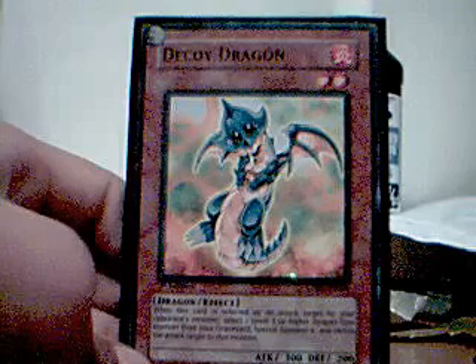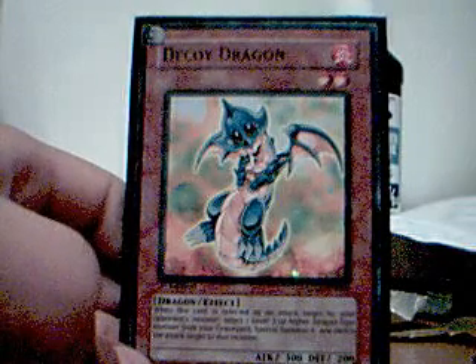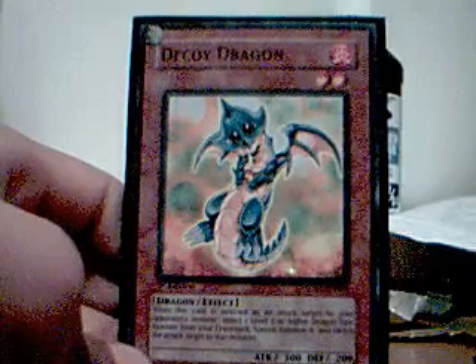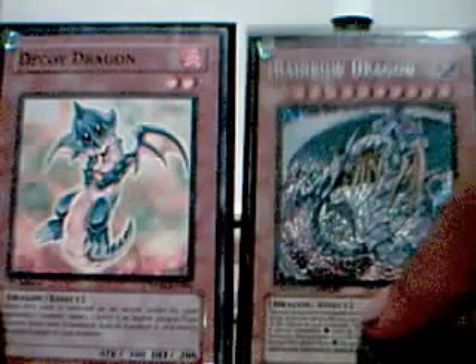That was my last card of the week. And Rainbow Dragon is like a good card — I got it right here with me. These two are good. If you can take Decoy Dragon and add it to your hand, you can do this.